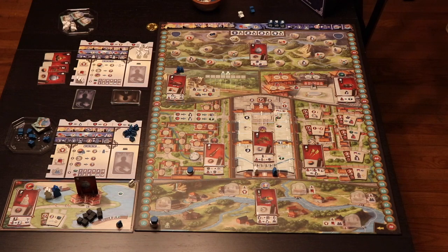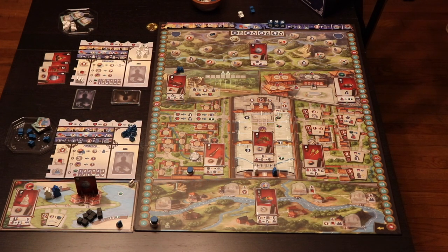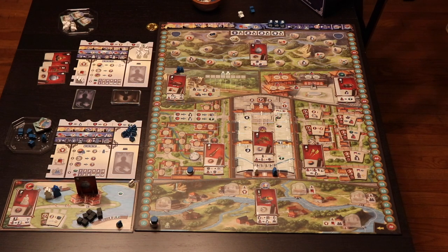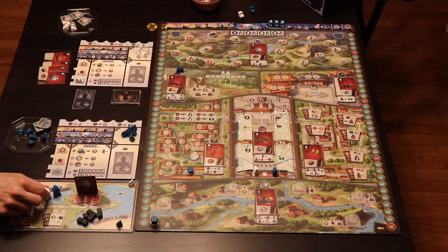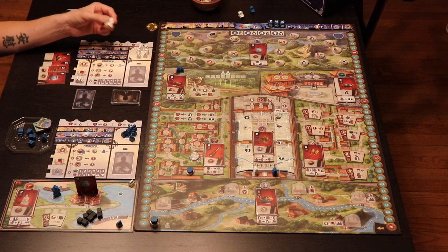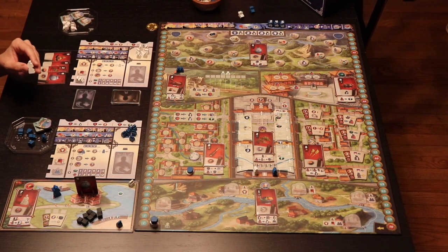Neutral servants go directly into your servant pool and can be used to pay costs. When you use them for costs, they're discarded back to the general supply to recirculate. They can never be placed on the board, but they give you a chance to overcome running low on servants — which base game players know can happen quickly. The court lady token lets you discard it later to repeat any action you're taking, either a bonus action or card placement, a second time. At the end of the game it's worth three points if you still have it.